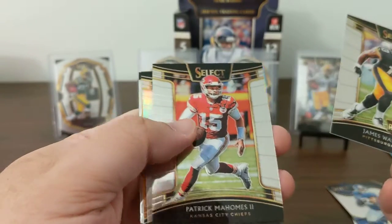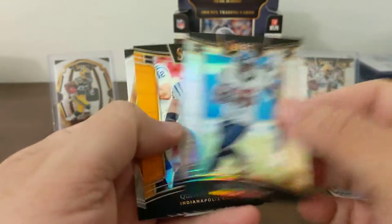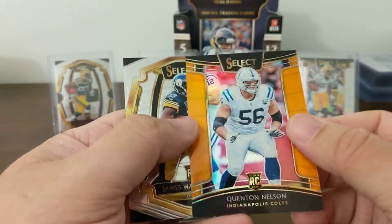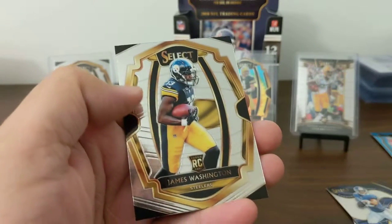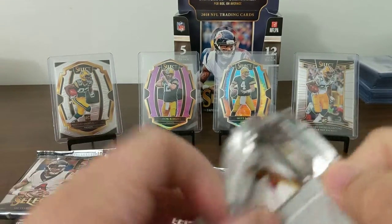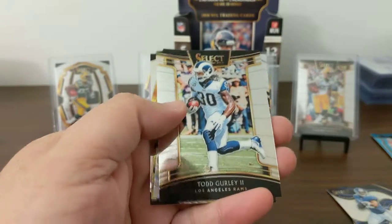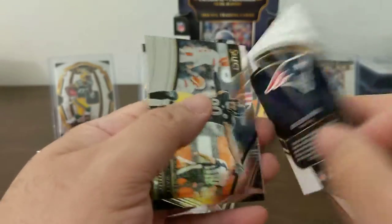James Washington. Mr. Mahomes. Kiki Coutee Prism. Quentin Nelson — nice — 35 of 49, orange. And a James Washington. Hopefully our RPA is a big hit. Mar Jackson rookie. A top-level drunk — Field Level Prism. Snapshot of TJ Watt. And a Travis Kelce.